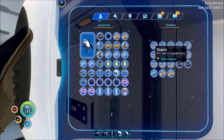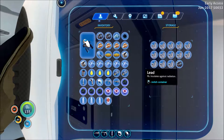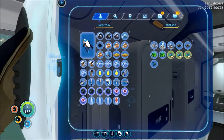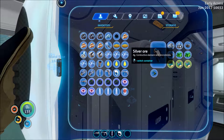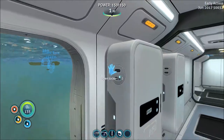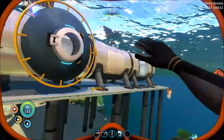I'm pretty sure I have a decent amount of titanium — I have one or two titanium ingots already. I'll bring those with me. Temporarily we can leave the sea glide here. I'm gonna take all this stuff with me.